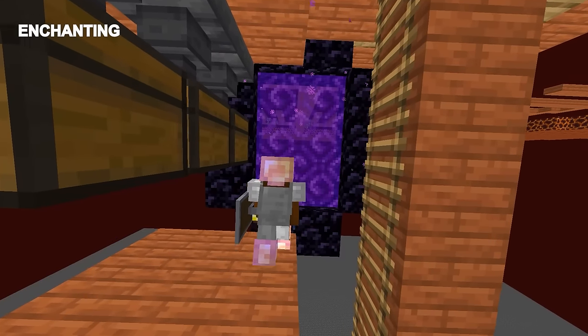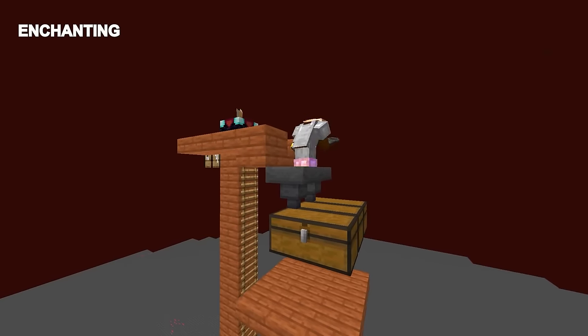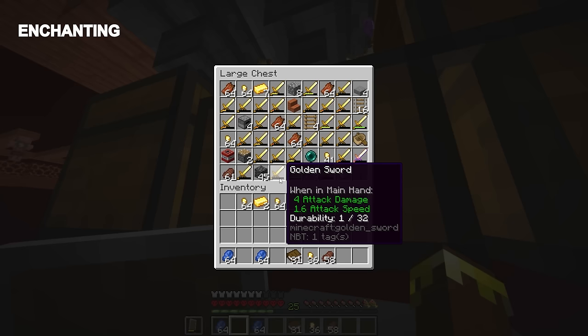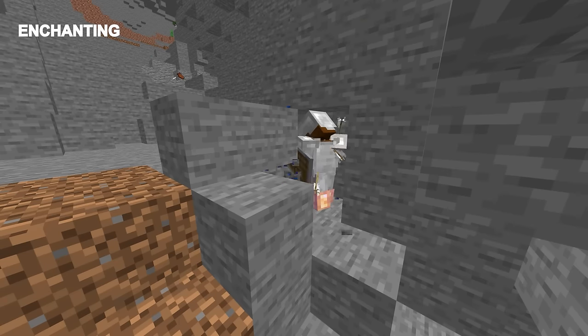Now we need to return to the overworld and gather the remaining diamonds for our armor and tools. We also want some extra iron for anvils and hoppers — I would recommend two extra anvils to be safe in case one breaks, and three hoppers to collect drops for the farm. Any extra lapis also helps because this will require a lot of enchanting.